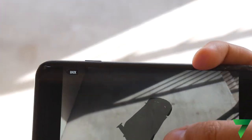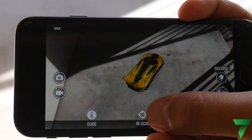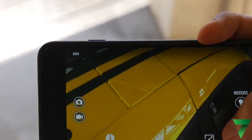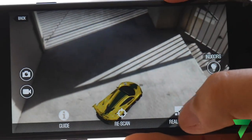The reason why I didn't place it right there is because there's a shadow — it's really dark in there. The image of the car actually goes off by how bright the room is, so always try to do it on a really bright surface.